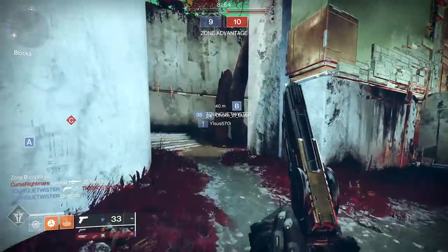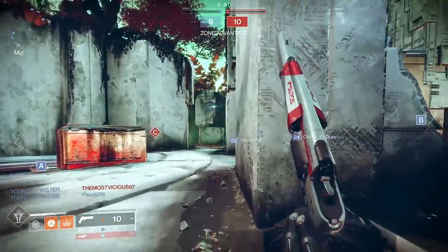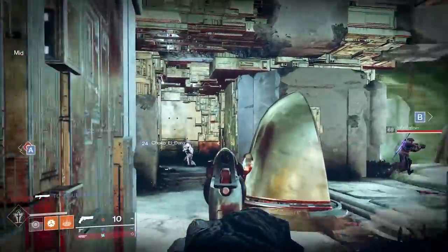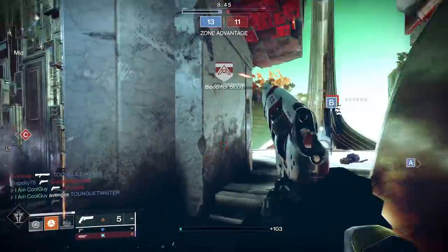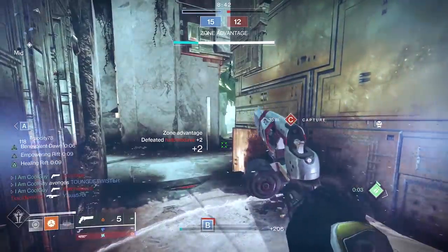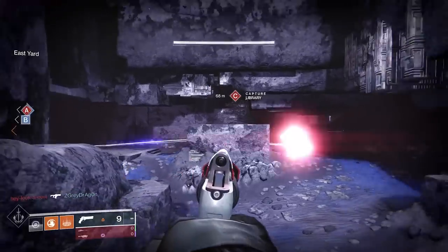We have a good amount of legendary 140 RPM hand cannons to choose from — kinetic or energy, there are 17 of them. Some are sunset, some are not. We have a couple returning ones this season getting up to speed as far as being non-sunset: Judgment and Annual Skate. Today's video is about the Annual Skate, it's a world drop. The goal here is to try to find something that it offers — what does it bring to the table?